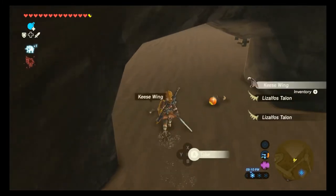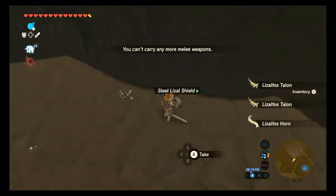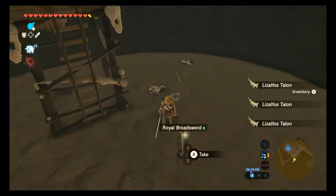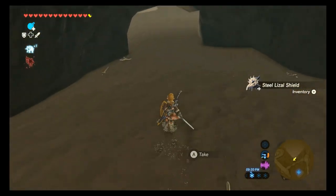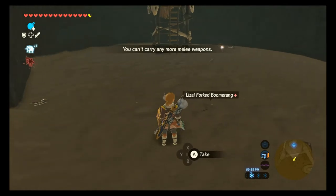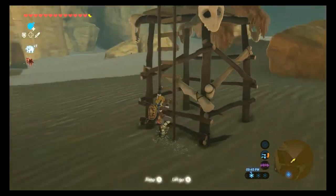After you take this camp you should be able to collect at least three Royal Broadswords, at least three Steel Lizal Shields with 35 defense, and at least four Strengthened Lizal Bows with 25 damage, plus three random weapons — here I got a triple Lizal Boomerang — and one random shield, which was another Steel Lizal Shield for me. So in total I got two weak boomerangs, one strong boomerang, four shields, three swords, and four bows.